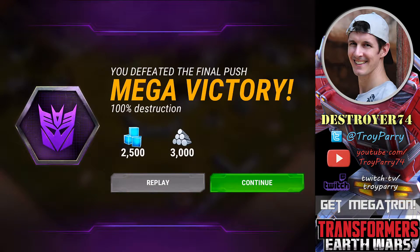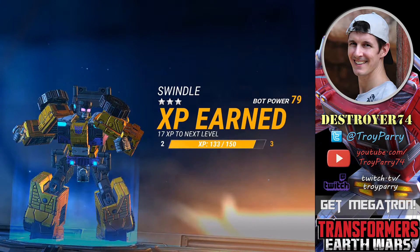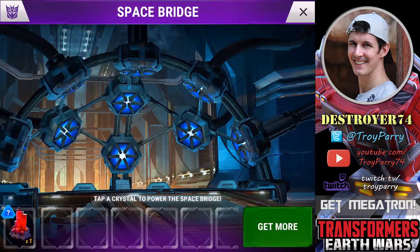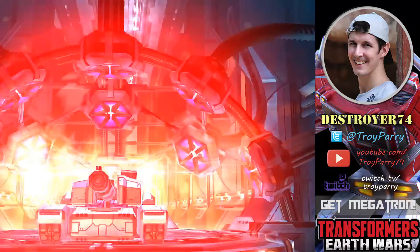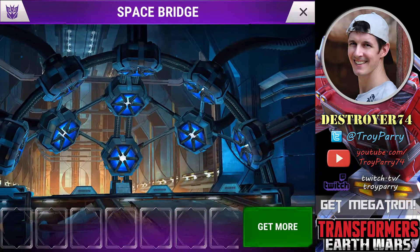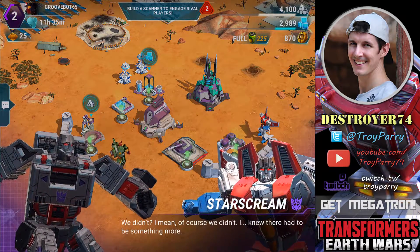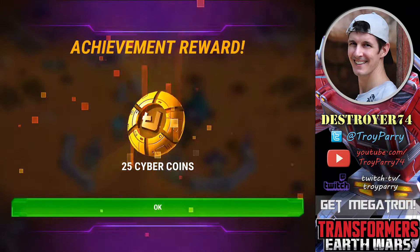Megatron arrives and we claim our reward — a leader crystal which will specifically give you Megatron. Here at the Space Bridge we can unlock him. He will always be a 2 star since that is the lowest he comes at, and he can be upgraded to level 40. He is a special class and Megatron has the ability called Inspiring Charge, which is the same as Optimus Prime. So that's the first campaign complete. I highly recommend doing the other campaigns since you will unlock some new bots. Stay tuned for my next video where I'll be doing an Autobots vs Decepticons comparison to help you decide which faction you should join.